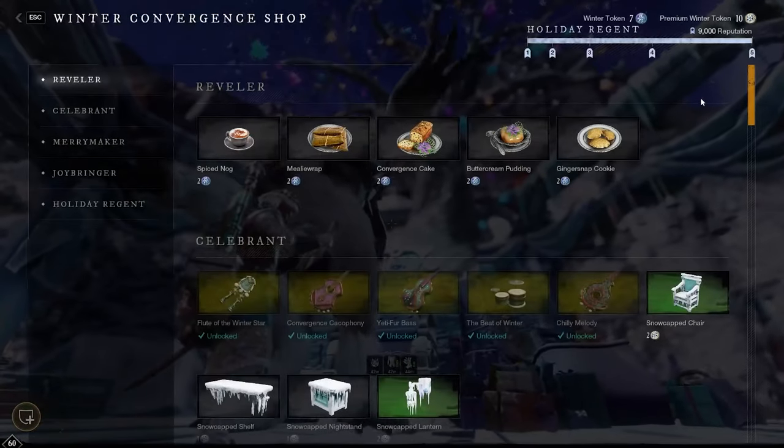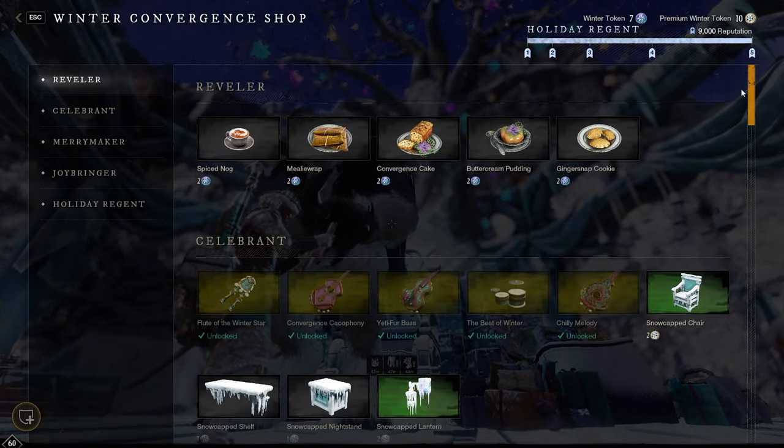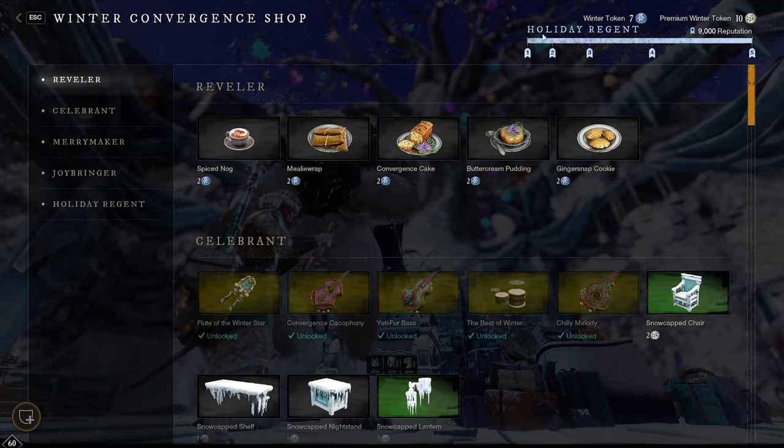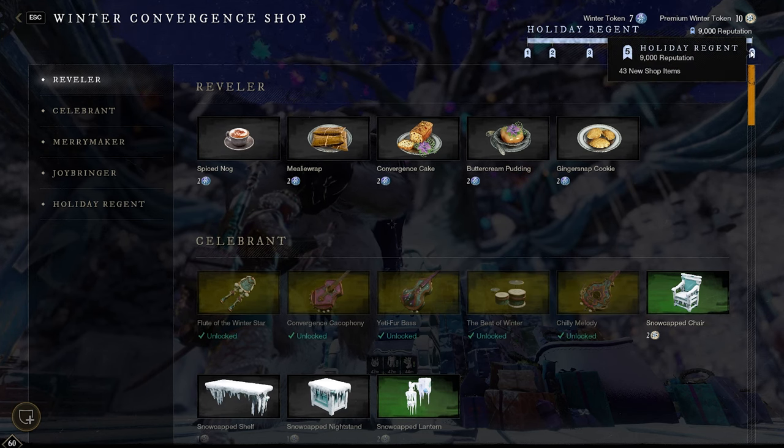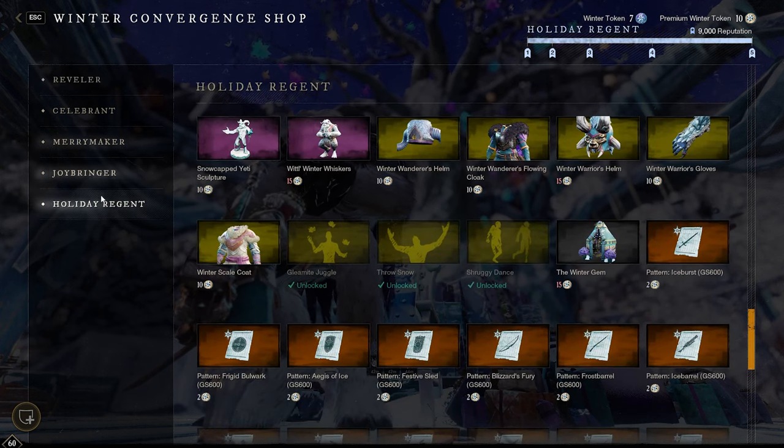Let's check out the Winter Wanderer. At the top right you'll get your reputation to level 5 to obtain the highest quality items available from the Holiday Regent. We'll be talking about armors in this section as to what I believe is worth buying with your premium tokens first.